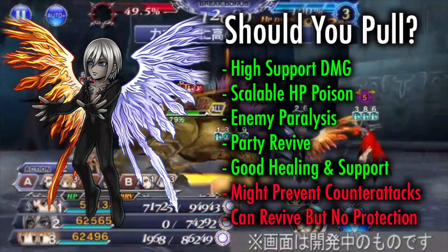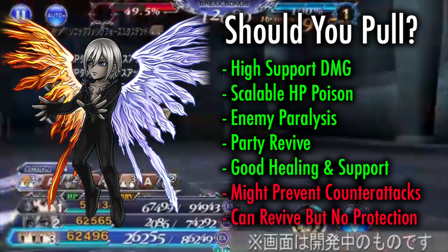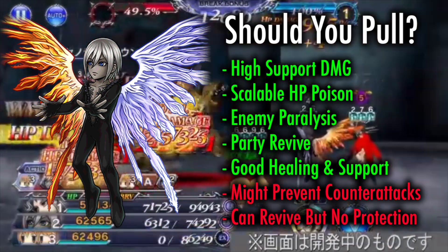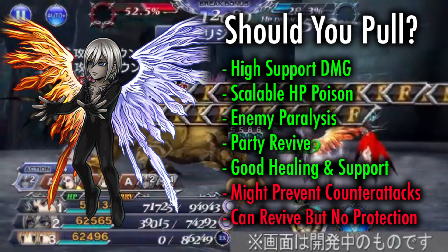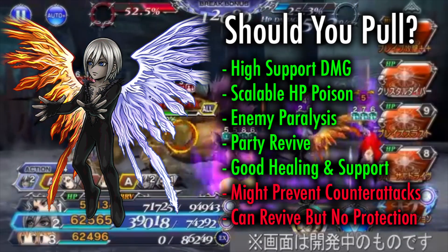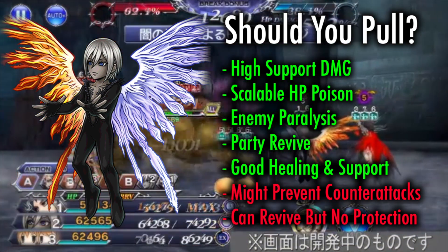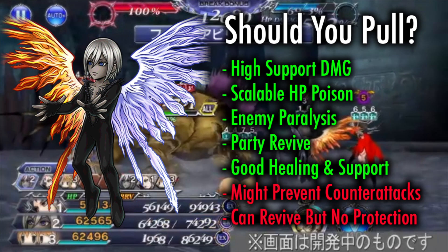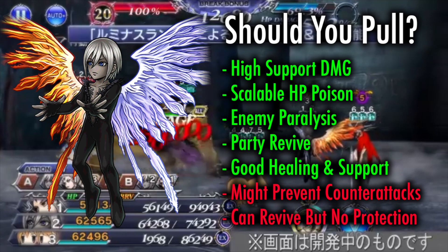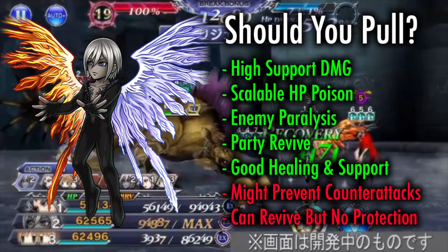Should you pull for Celtius? Well, first of all, dealing consistently 11 multi-target HP attacks for a non-DPS is nothing to scoff at. His big damage also comes from his poison, which you don't have to worry about getting power crept, because it's always proportionate to the current enemy's health. Him also making the enemy unable to act is just the whipped cream on top of an already broken debuff. You might not want to rely on it when the enemy takes a lot of turns, but 8 turns is plenty enough to deal with enemy turn warping from force gauge or HP thresholds.